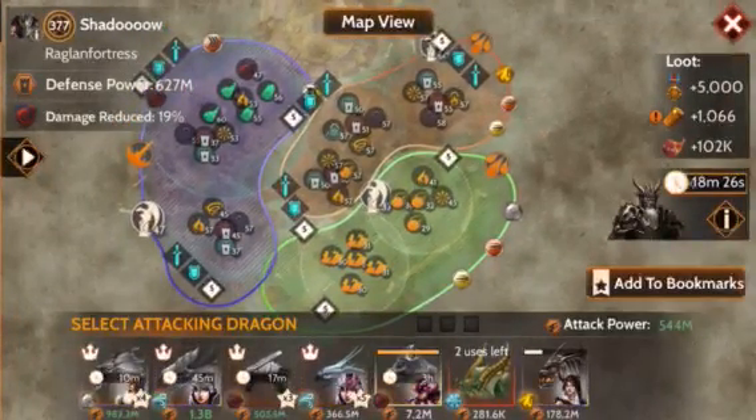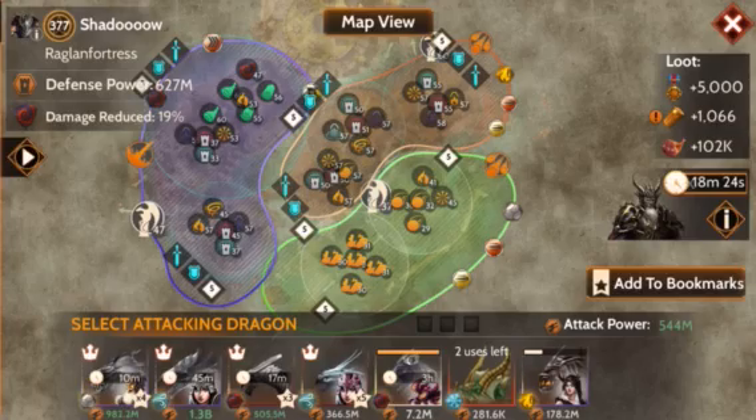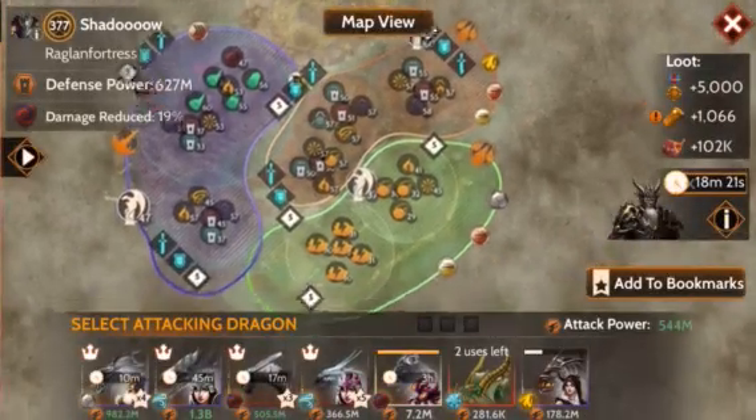My Abrian is level 60, and these towers are a little bit lower than 60 — 57s, 56s — so we'll see what he can do.